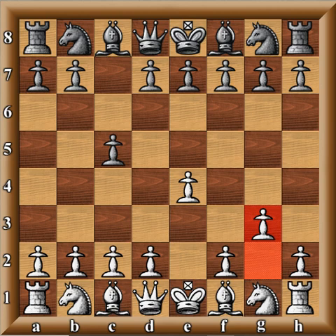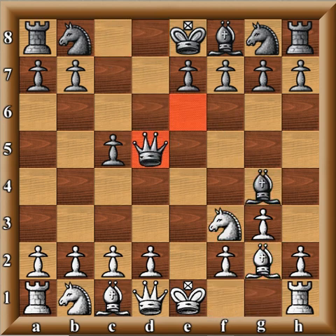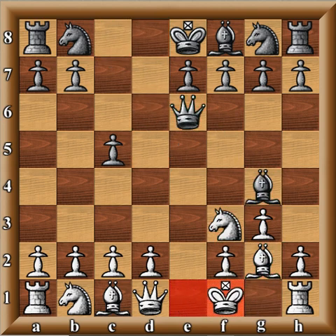G3 is a disguise type move. There's nothing special about it — you're just disguising your motives and trying to get Black out of his normal defenses and comfort zone in the Closed Sicilian. However, be ready to give up D5 right away. If you have no problem with that, it should be all right.